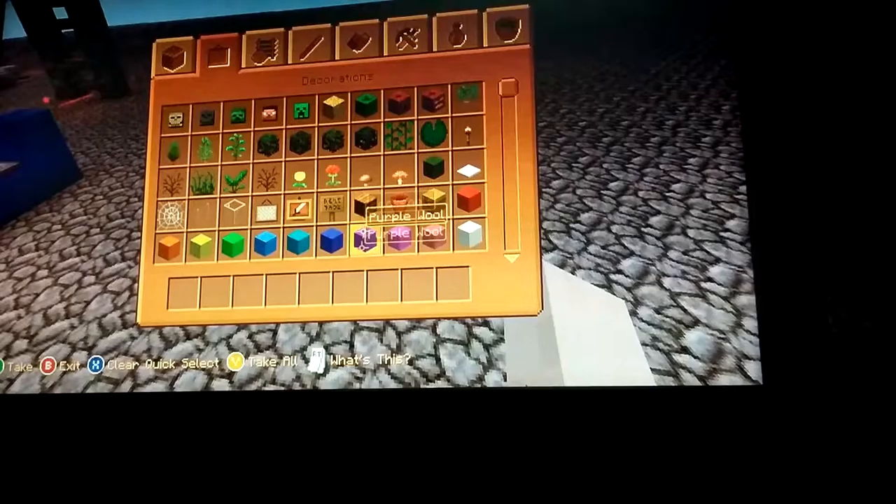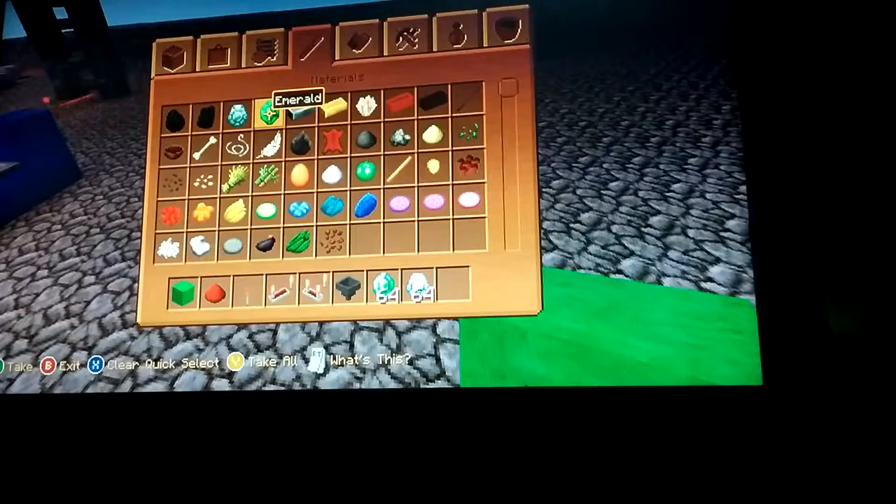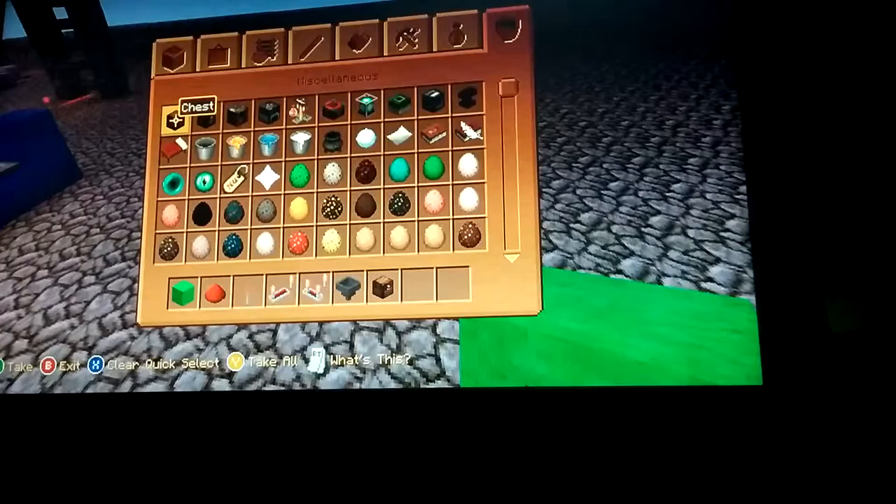I decided to show you guys how to make it so it's not just one chest - how to make multiple chests for a sorting machine. What we are going to need is the block of your choice - I'm going to go with green this time. You're going to need all the redstone we did last time: redstone dust, torch, comparator, repeater, and hopper. Of course you're going to need materials, and we will need chests.